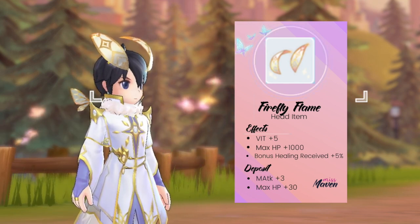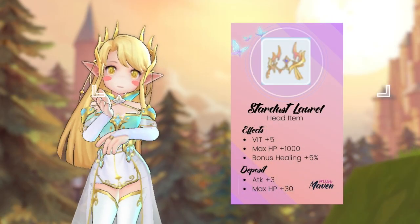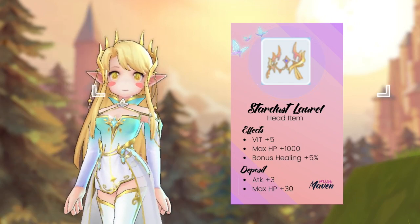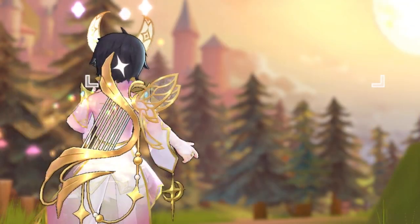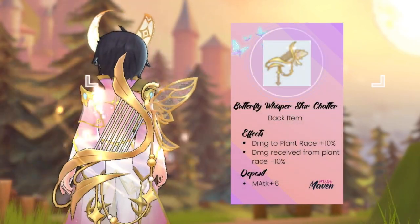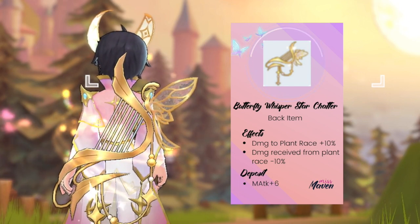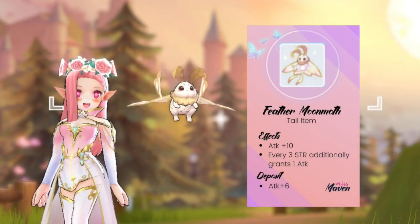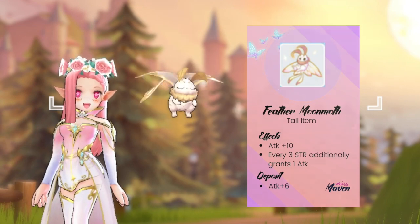It has a plus 3 magic attack and plus 30 max HP deposit reward. Next, we have the Stardust Laurel head item which gives plus 5 vit, plus 1000 max HP, and plus 5% bonus healing. It has a plus 3 attack and plus 30 max HP deposit reward. Up next, we have the Butterfly Whisper Stark chatter back item. This gives plus 10% damage to plant race, and less 10% damage received from plant-race monsters. Notably, it has a plus 6 magic attack deposit reward. For the tail item, we have the Cute Feather Moon Moth which gives plus 10 attack and additional 1 attack for every 3 points of strength. It has a plus 6 attack deposit reward.